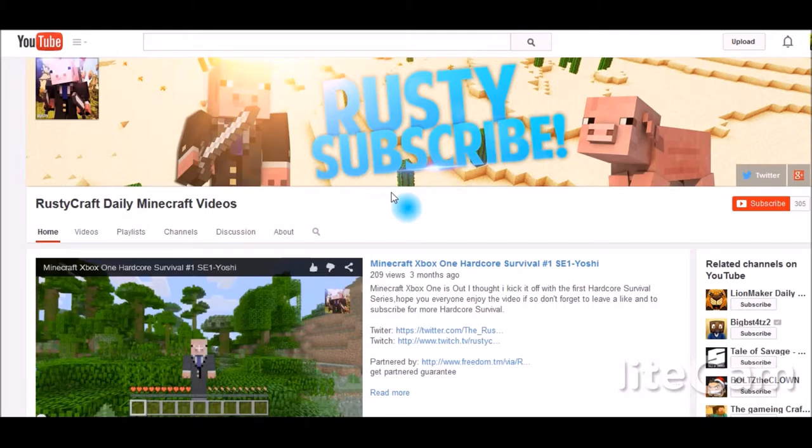We always start out with the channel logo and the background. The channel logo is really good — it's your character skin, which gives the impression this is who you are, and there's your sword with a lot of detail. The only recommendation is to make your name a little bit bigger, maybe across the bottom strip, because it's still hard to see. Your background image is really good too — it has your name with a nice effect, a sun glare, and a pig. Just increase the size of your name there.